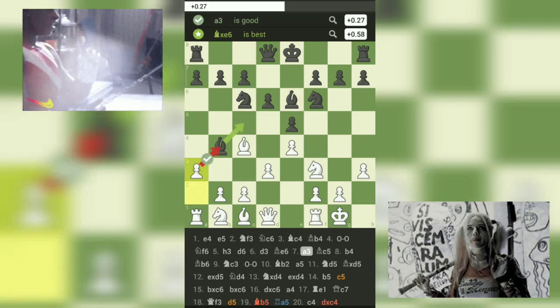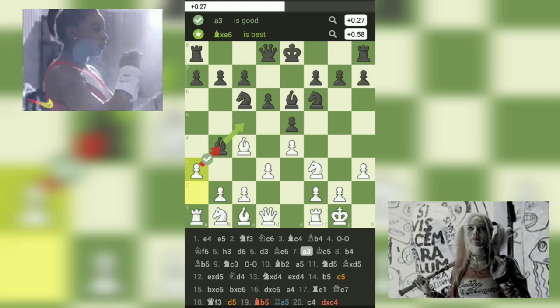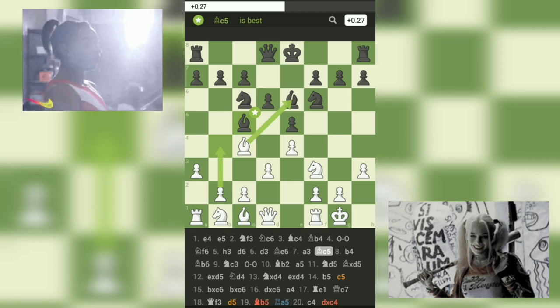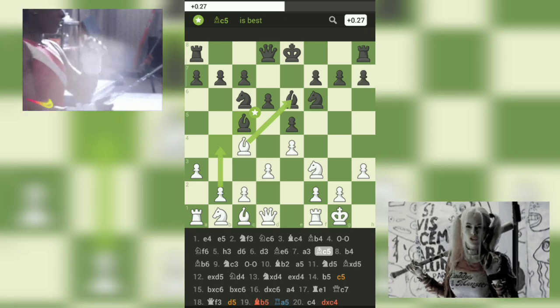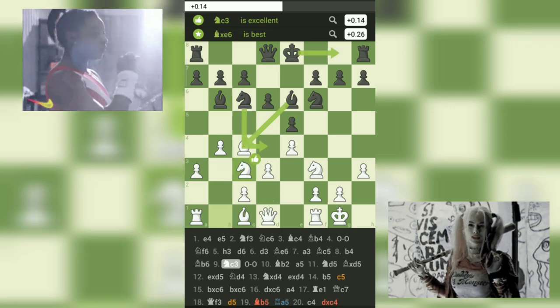With 7.a3, white chooses to chase away black's bishop, forcing it to make a decision. Black opts for 7...Bc5, maintaining control over the center and preparing for further development. The game continues with a series of logical moves and minor piece maneuvering.